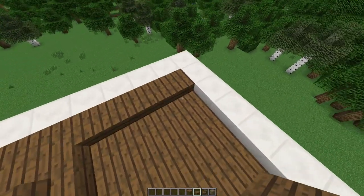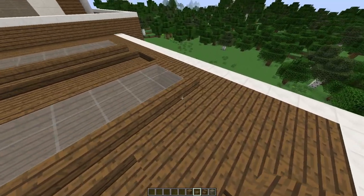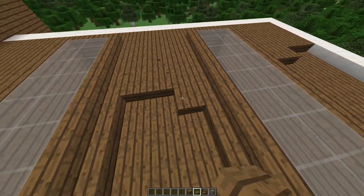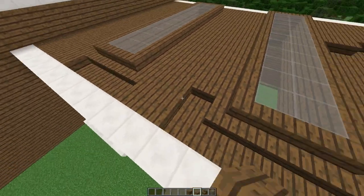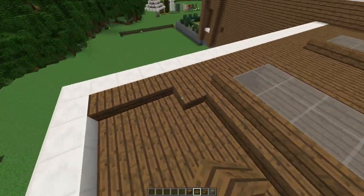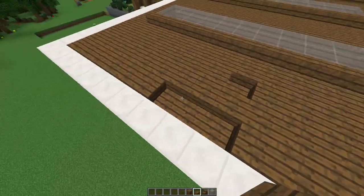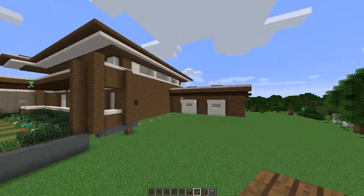I'm adding some half slabs here to give this area just a little more definition — I like having it stick up just a bit rather than two full steps. We might add some little lights up here to light up the top of the roof. I'd also like to add solar panels to this house to mix up the design on the main roof — we could use the actual solar panel in Minecraft or get creative and make our own. It wouldn't have any function, but it would look great.